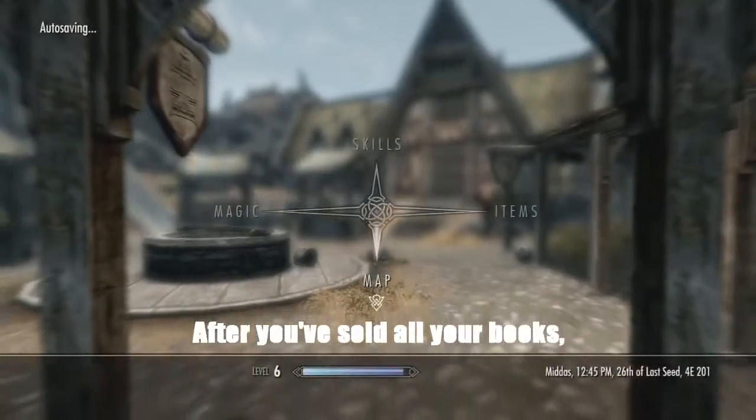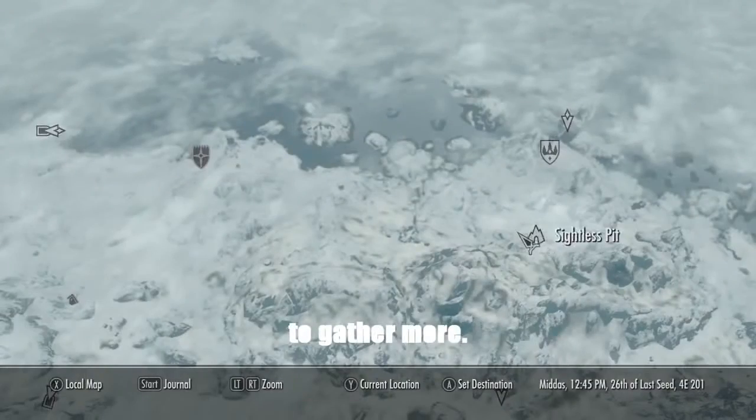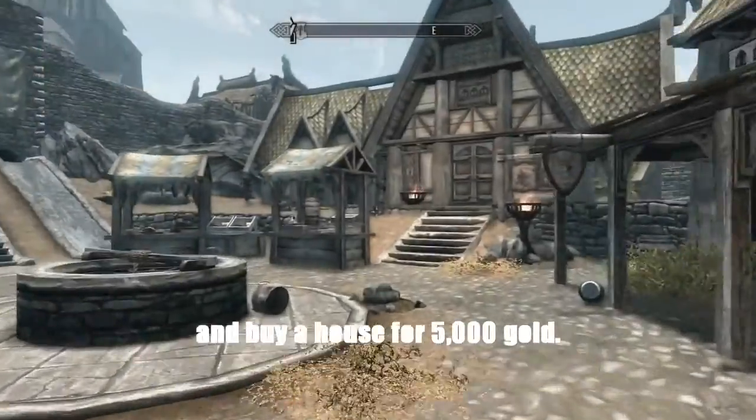After you've sold all your books, you can fast travel back to the Sightless Pit to gather more, or go north of the shop and buy a house for five thousand gold.